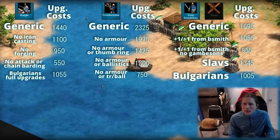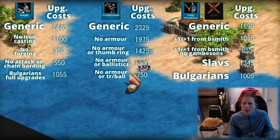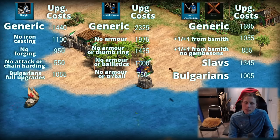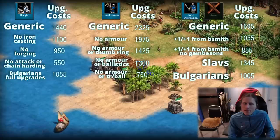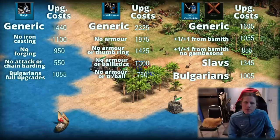Upgrades for long swordsman are so much more important to get compared to a knight who already has high stats. For knights you can skip iron casting, forging, and plus two armor for a while. To get started you really only need husbandry, bloodlines, and maybe plus one armor — that's 550 resources, very cheap. It's no problem skipping most knight upgrades since knights have good stats to start. The other two units — archers and long swordsman — can be massed on the way to castle age, whereas knights must be produced in castle age.